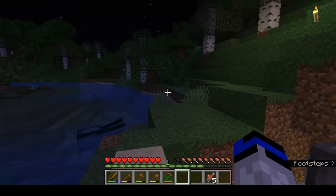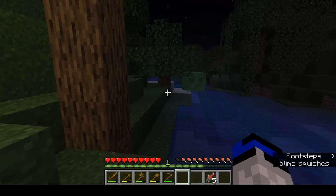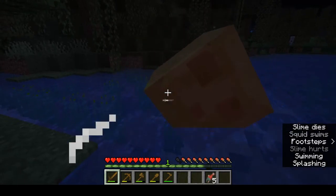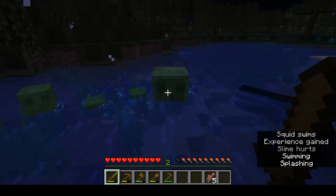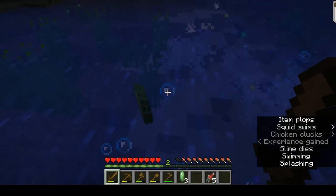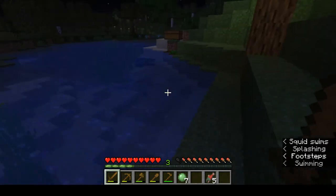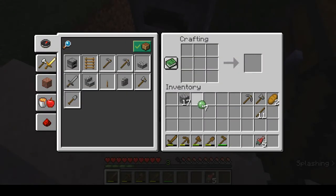There are skeletons — one of the few ranged mobs. We're also near a swamp biome, which spawns slimes. This is a bigger slime and they will always try to attack the player. Slimes do not require a certain light level and can spawn at any light level. They drop slime balls, which can be crafted into slime blocks. You need 9 slime balls to make a slime block.